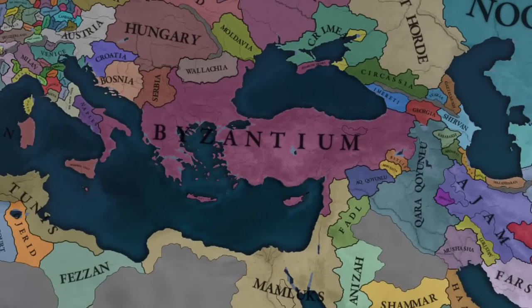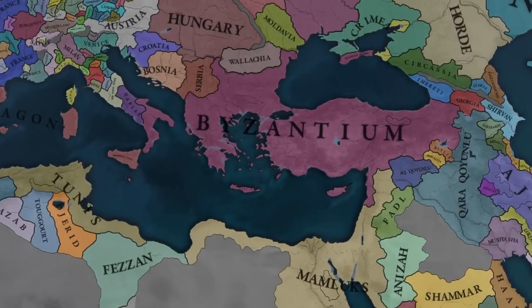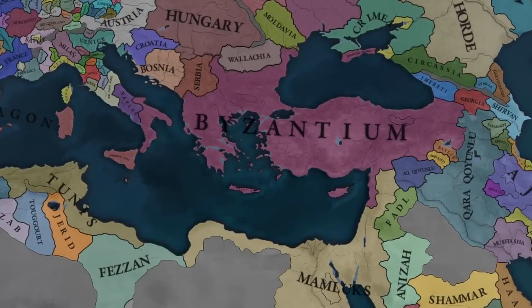What if the Ottomans never existed? Today we're going to take a look at that in Europa Universalis 4. I replaced the Ottomans with the Byzantines, the Eastern Roman Empire, giving them borders roughly what they would have looked like at the turn of the 9th century.